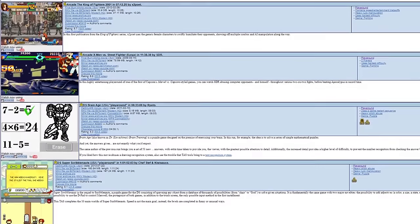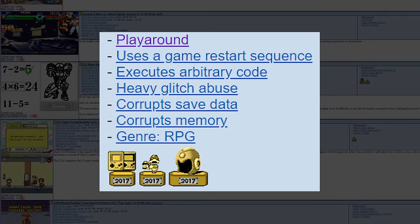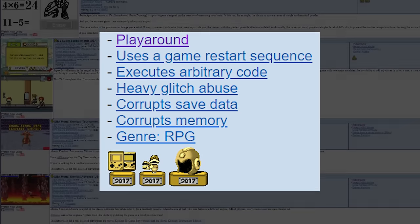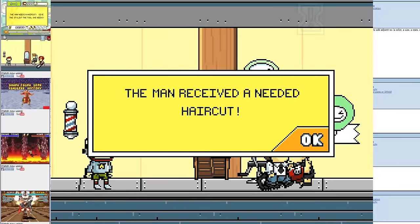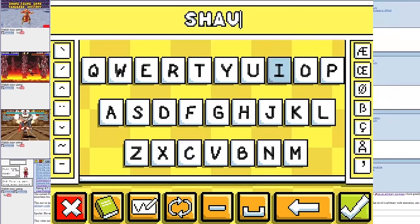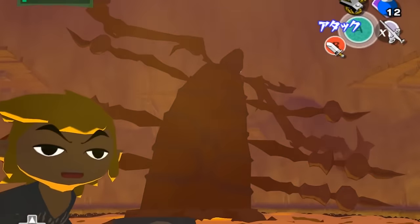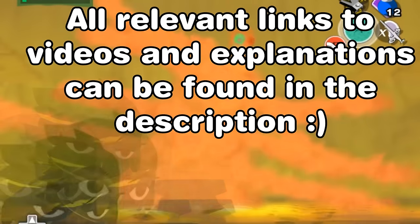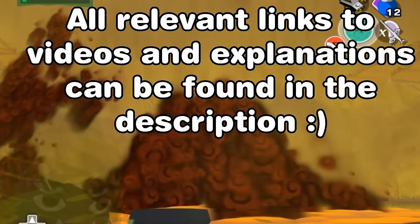On the website TASvideos, these often appear under the playaround tag where there are submissions created to get rejected on purpose and usually appear on April Fools. Additionally, there are even more that include a speed-entertainment trade-off and will sacrifice speed in certain areas to make a more entertaining TAS overall. I'll include links to these pages in the description, but in today's video I'd like to share some of the more entertaining ones. I hope you all enjoy.